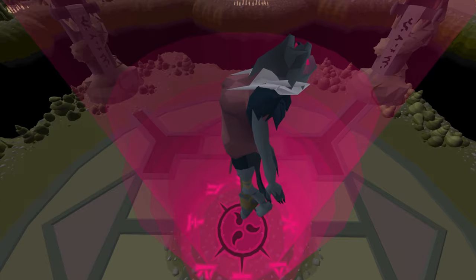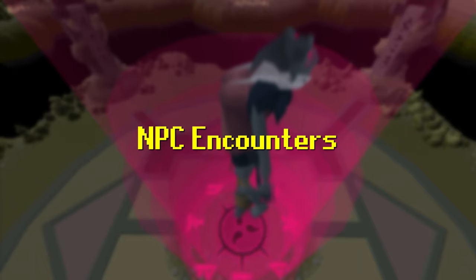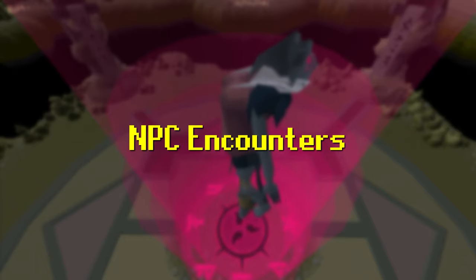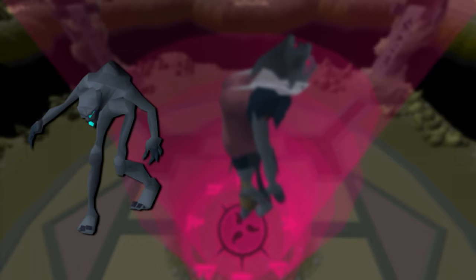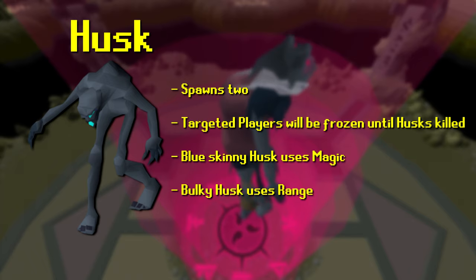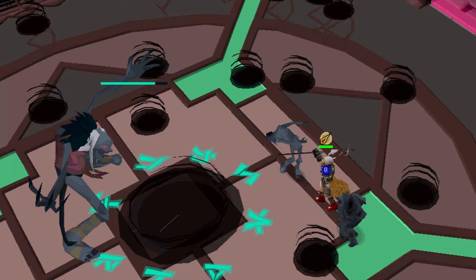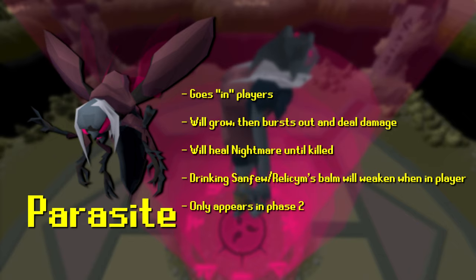Throughout your fight with the Nightmare you'll be encountering multiple dangerous NPC types. The Nightmare spawns Husks in sets of two; targeted players will be frozen until the Husks are killed. The blue skinny Husk uses Magic while the bulkier Husk uses Ranged — both can have their damage fully negated if you're using the correct prayer. It is still wise to kill them as soon as possible so you can be released from the frozen state.